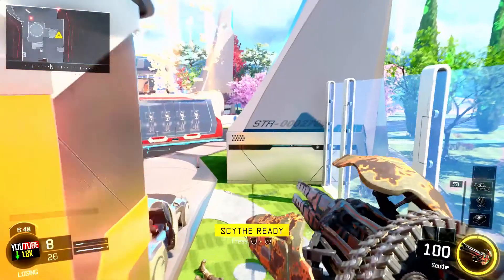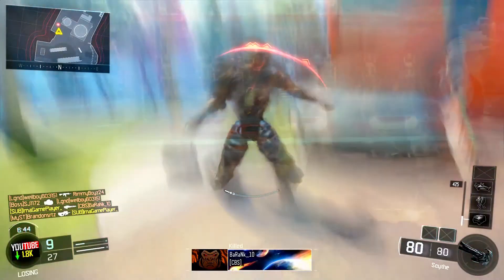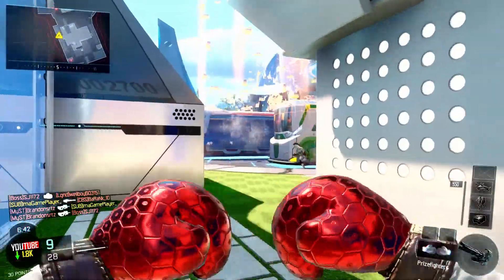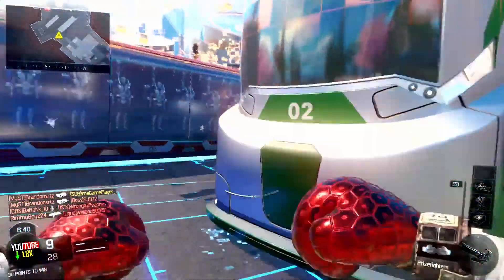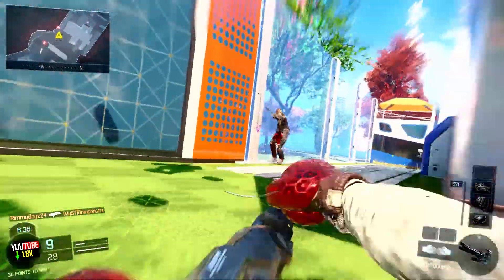Click on the boxing glove, then go ahead and click on your Gunsmith, and there you go — you will have that camo you chose in multiplayer for the boxing gloves. There's a pretty simple and easy glitch to get zombies and campaign camos on your boxing gloves in Call of Duty Black Ops 3.